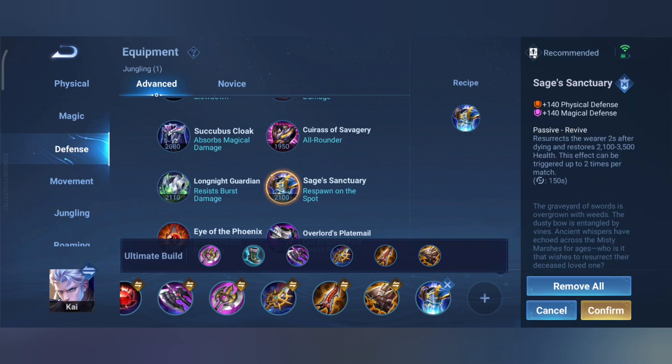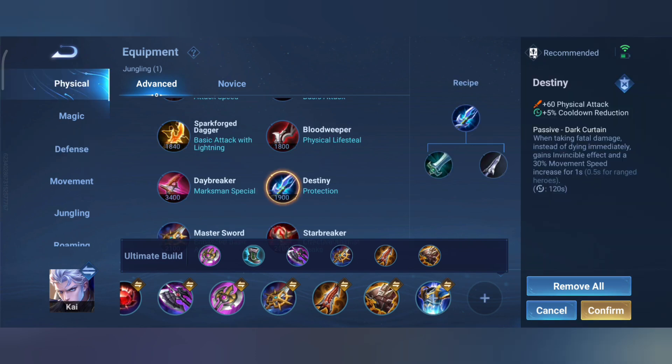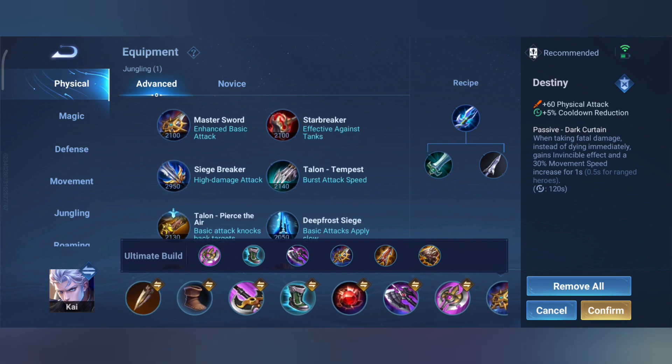When it comes to building an item, you always want to buy the item that is very beneficial to your skills and damage during early. You can combine some defensive items if you are always getting targeted by your enemies and can easily burst you down. There are items that can be used as a counter, such as the anti-heal item for both physical and magic.